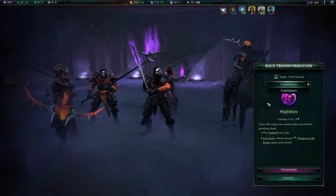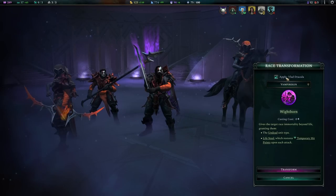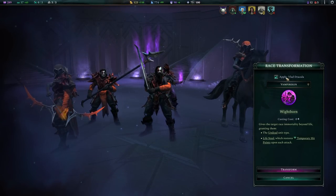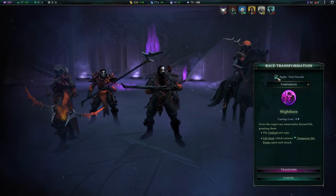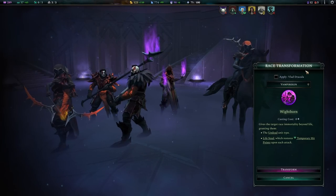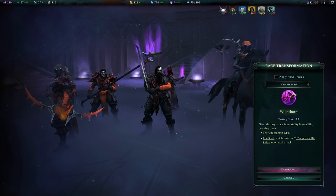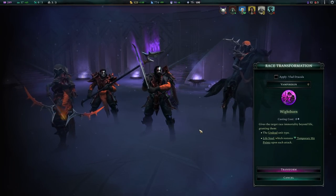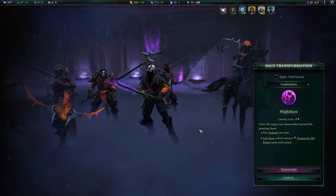Another really important distinction is applying the transformation to your hero or not. If you are playing a champion, this checkbox will not be present. If you are playing a wizard king, you can choose to apply this to your character or not. In the example of Whiteborn, it is not checked — so when I press transform, my entire faction turns into whites, undead whites, but I will retain whatever existing stuff I have with the exception of Whiteborn.